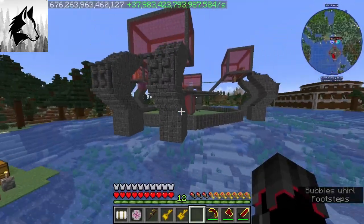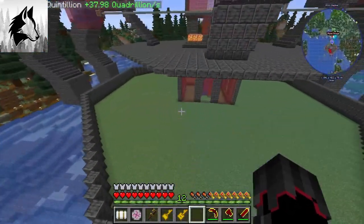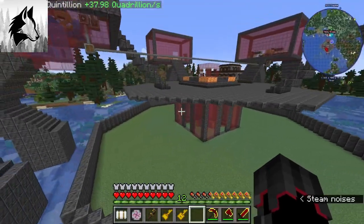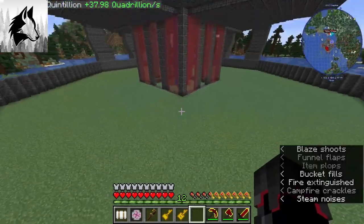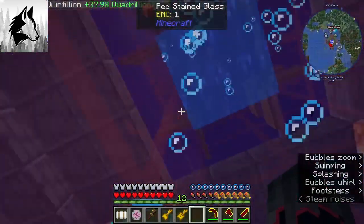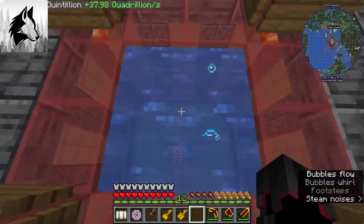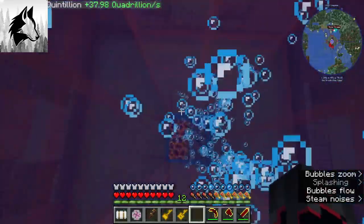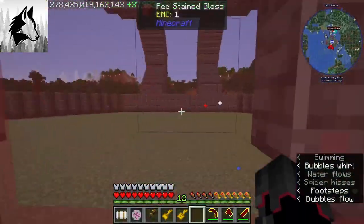Going down here actually — oh, before I do, as you can tell I filled in the area down here with grass. We have a little bubble elevator as well to go up. Okay I guess something on that is messed up.